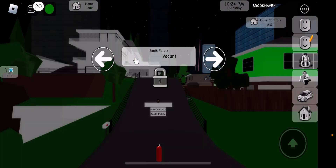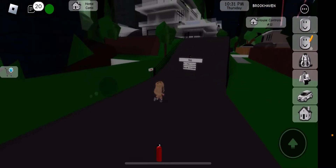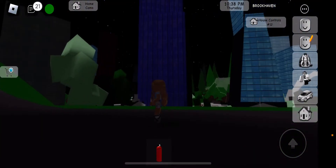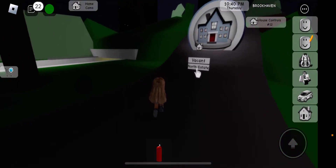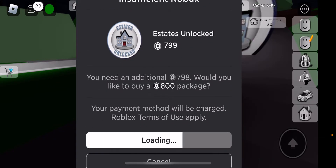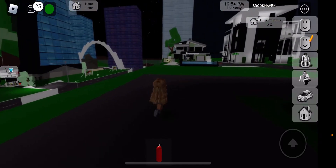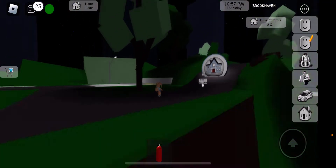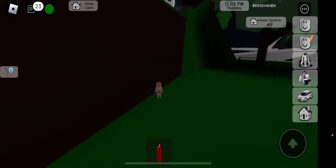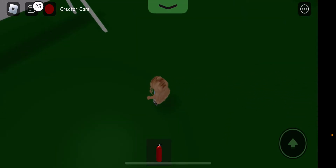I saved this for last. The North Estate and the South Estate is when you have these huge mansion houses that you could buy. It's almost $1,000 — I must have read it wrong — it's actually $700, almost $800, so basically $800. This is my dream game pass. If you've got that kind of Robux, then go ahead and knock yourself out. Anyway, that is the tour of Brookhaven. If you have any questions, let me know in the comments down below.